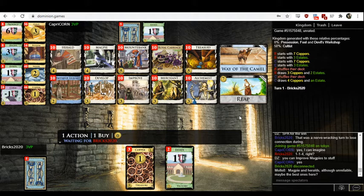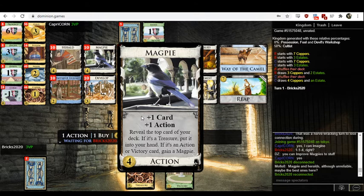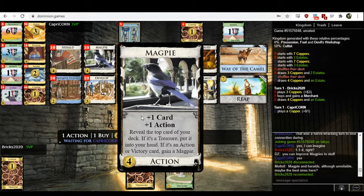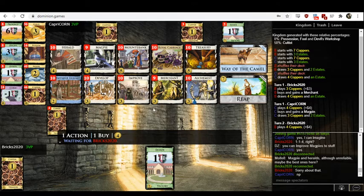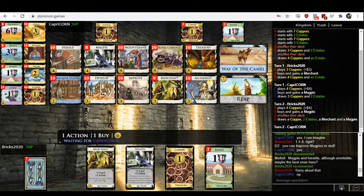Magpie is a really good card to open with. The card itself is like reasonably good — a cantrip that sometimes draws you a card if that card is a treasure. But the reason Magpie is such a strong opener is Magpies gain more of themselves. If you buy one Magpie and your opponent doesn't, your one Magpie is going to turn into like ten Magpies pretty fast. So you kind of have to open Magpie early most of the time to contest the Magpie split. And the fours I think are better than the threes — I often like opening Improve when I'd really rather have two fours. You play it as its Silver effect once and just turn it straight into a four like Magpie, Herald, or maybe Potion — rather than opening Silver where you're stuck with a Silver.